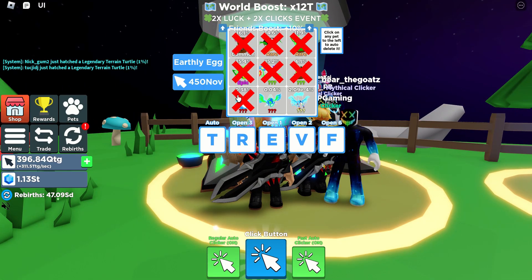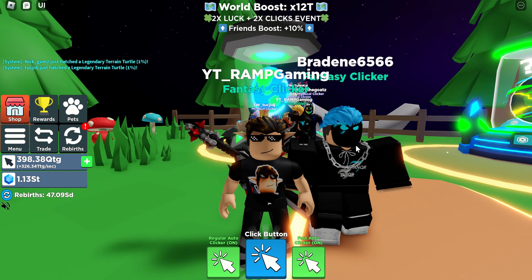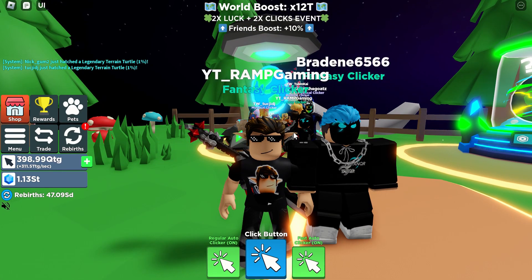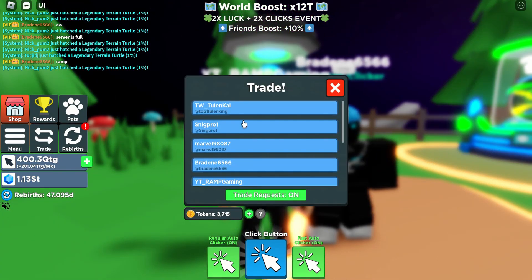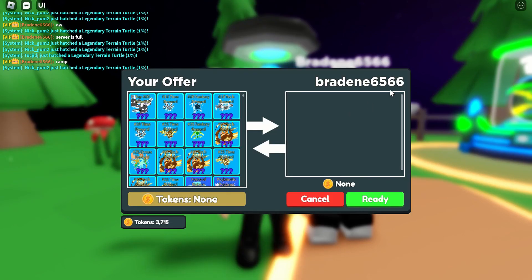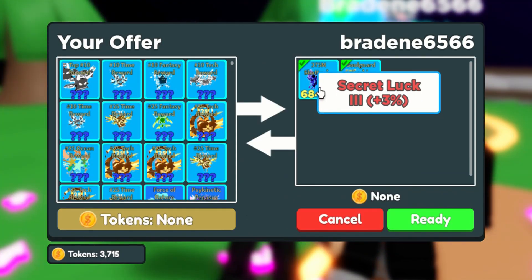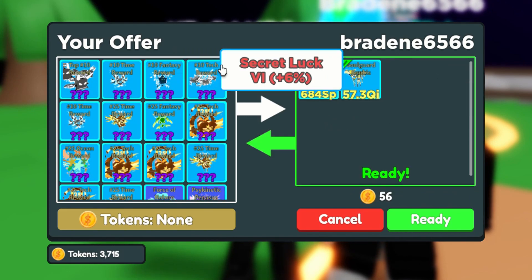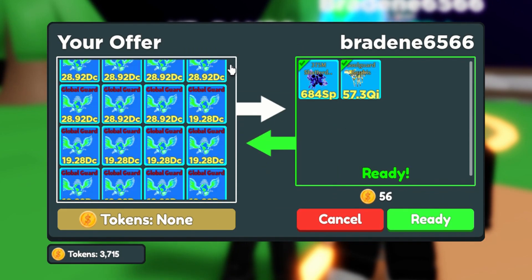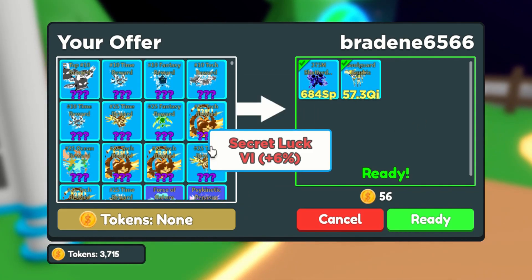I was hatching this earthly egg — the newest egg here in Clicker Sim. Brad Braden was trading me earlier, so I'm going to trade him again. He's giving me a 375M Shattered Reality secret pet and Soul Guard Anubis — he's actually giving me secret pets!